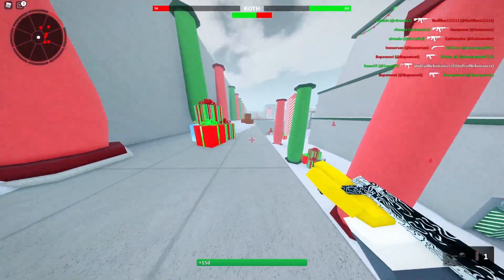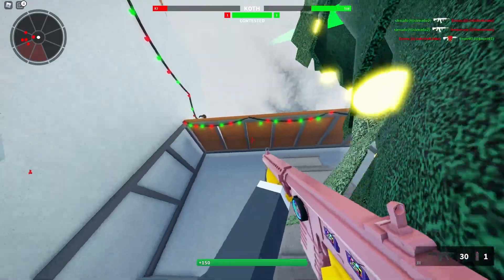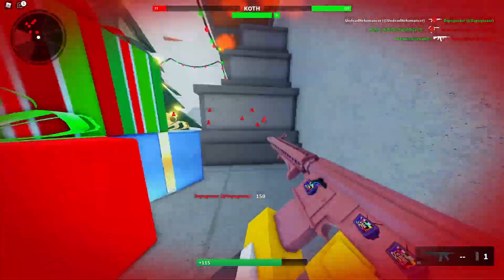I can see why they put Flash Hider on it, because Flash Hider slightly decreases the overall recoil as well, for whatever reason. Honestly, I kind of forgot that we were even playing King of the Hill for a second.